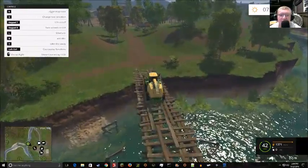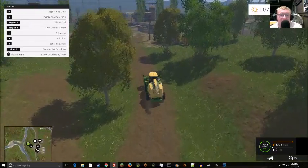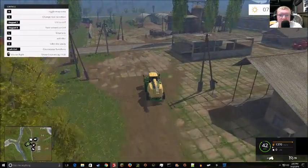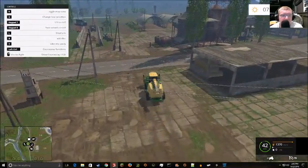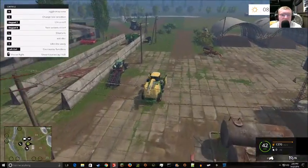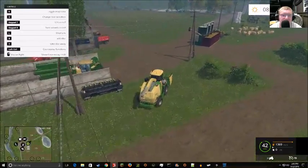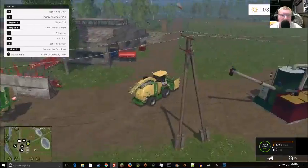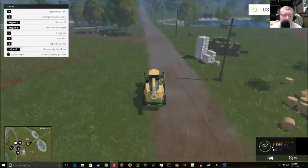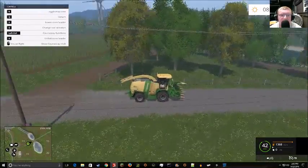If CoursePlay is able to automatically detect that whatever vehicle you set it to is a harvester and it is a chopper, it's going to cause issues. If you have CoursePlay on the chopper, the chopper will not run until you get a truck by it, but the truck will also just follow the harvester.